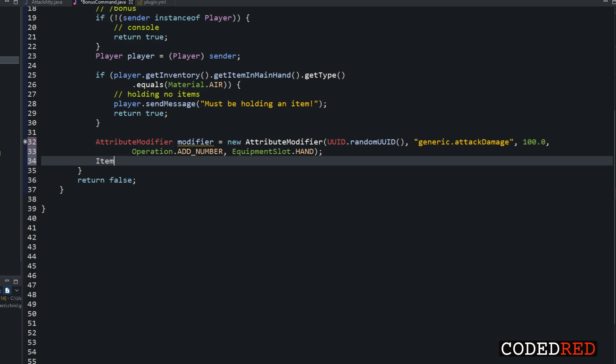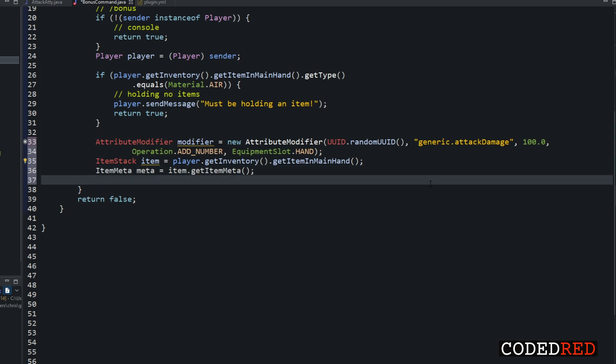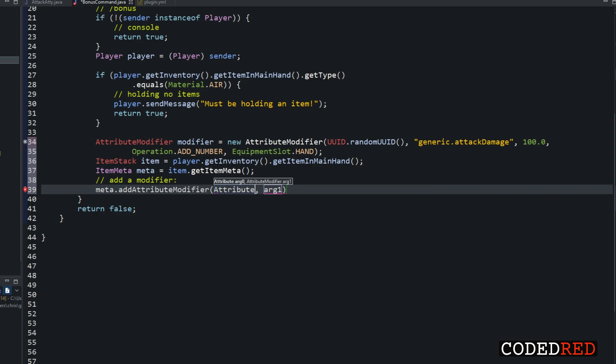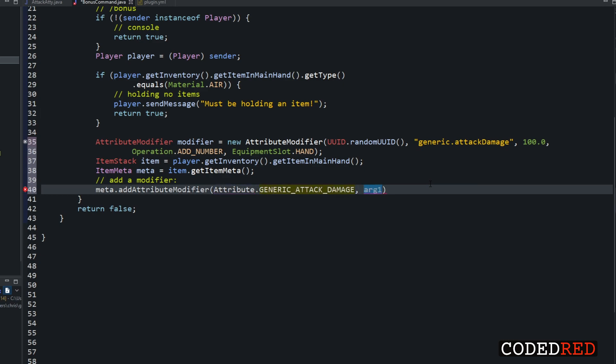Our AttributeModifier is done. Now let's get the item: ItemStack item = player.getInventory().getItemInMainHand(). Then get the meta: ItemMeta meta = item.getItemMeta(). To add the modifier, call meta.addAttributeModifier(Attribute.GENERIC_ATTACK_DAMAGE, modifier). The name of the attribute is generic attack damage — that's what our modifier targets — and the modifier we pass in is the one we just created. That's how you add an attribute modifier.